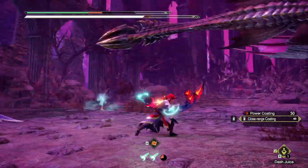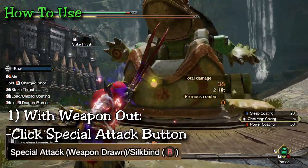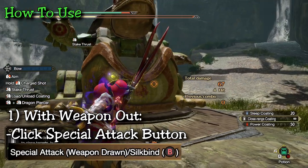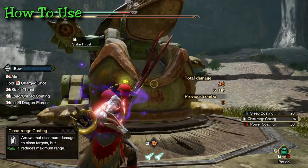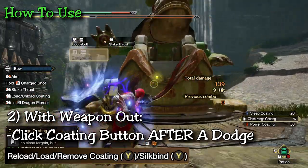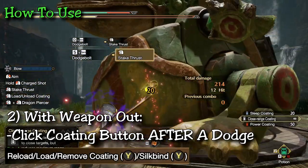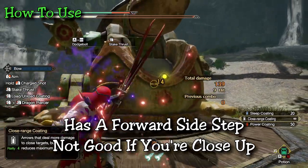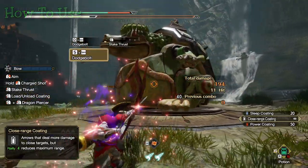There are two ways to execute this skill, both having their appropriate situations. First, you click the special action button when your weapon is drawn. This makes your character take a step forward and wherever you make contact with the monster first, the stake will be placed. This is good in situations where you're really close to the monster and want to be as precise as possible when landing your stake. The second way is after any dodge — you click your melee button, or the button used to apply coatings, and instead of coatings it'll perform a stake thrust. This method makes your character take a whole side step forward before planting, so it has a lot more mobility and is more ideal when the monster has moved away and you need to cover some distance.